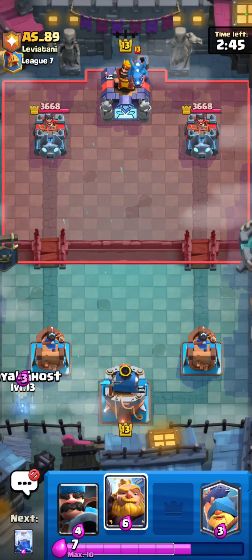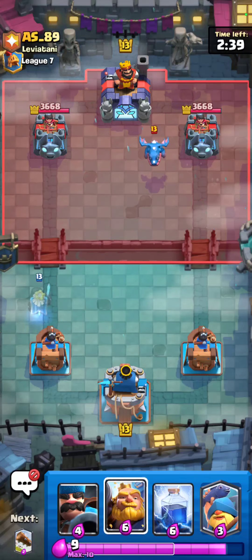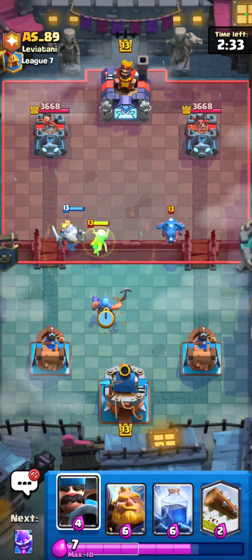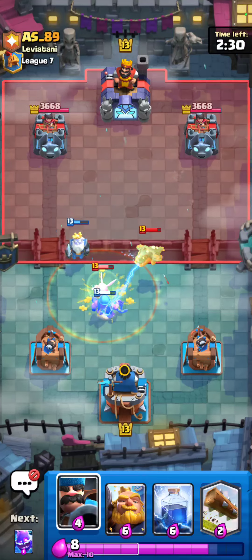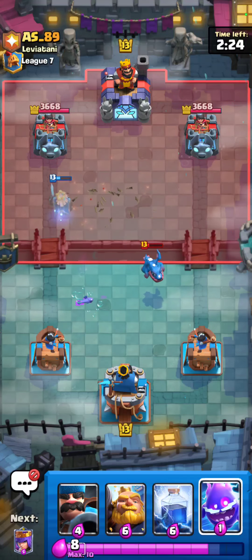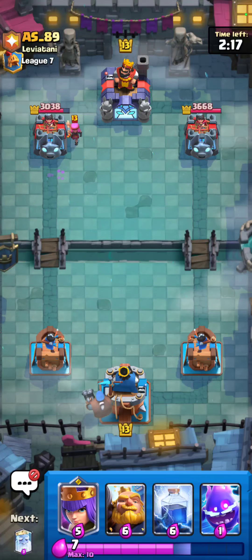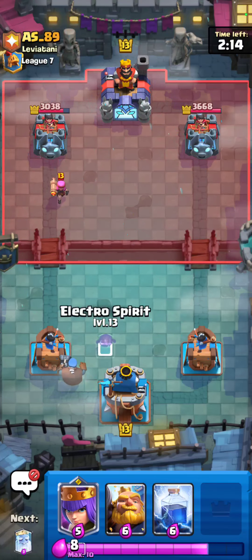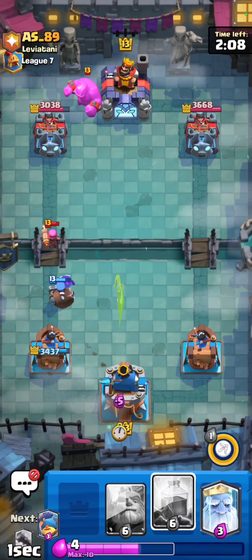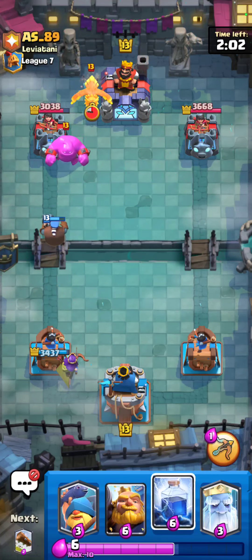He's gonna go for that in the back, I'm just gonna go for a Royal Ghost. I wish it would have been Queen because that would be a really good interaction for me, but oh well. I guess I'm just gonna go for like this Fisherman here. I think I'm just gonna take a Log to cycle this. Royal Ghost should do some damage here - he's got that, very interesting. I was really hoping for the Hunter to not walk up because I would have gotten that King activation. The Firecracker saw the Electro Spirit first.